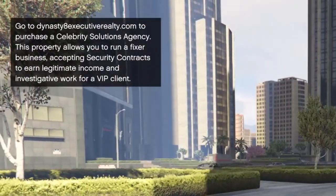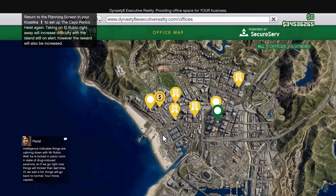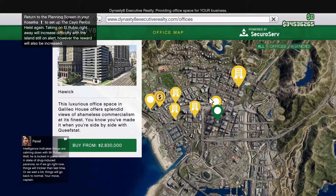I can't believe I'm telling you to do this, but listen to Lamar. On Dynasty 8 Executive, there are 4 locations you can choose from. The location for this business isn't very essential because they're all based in the city and almost all the missions are city based as well.